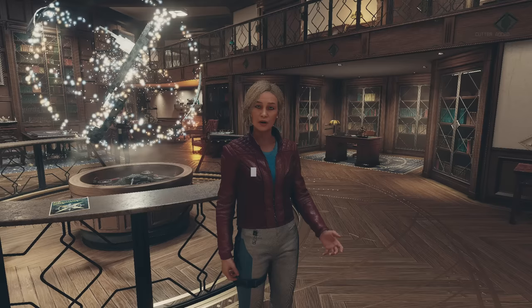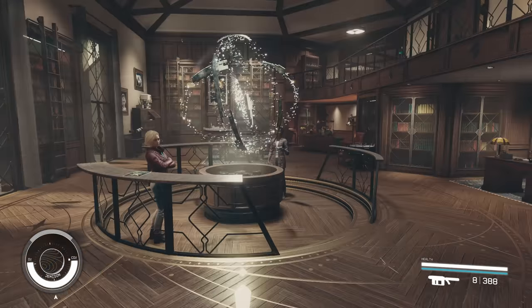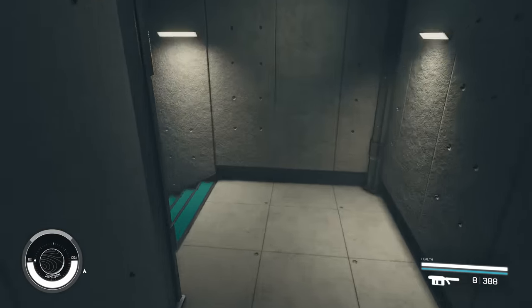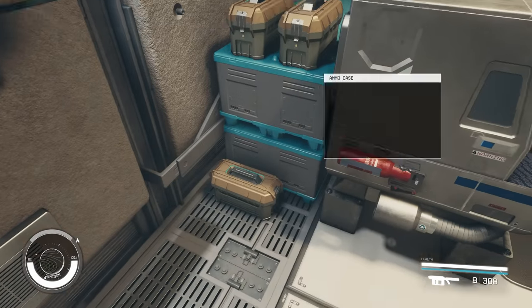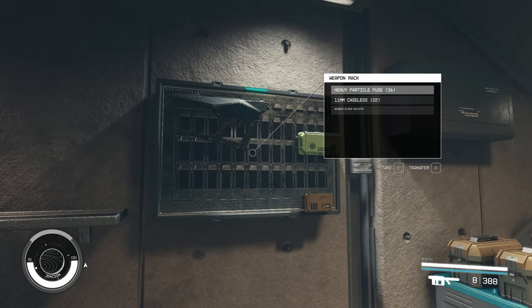Finishing the Constellation introduction mission will set you up with some level-appropriate credits that you can use to get yourself started. The workshop downstairs in the Lodge also has two weapon displays, a few ammo boxes, and a medical crate to loot. There is of course the Constellation mission board if you feel like grabbing up all the survey missions too. After you're done here, we can move on to something a bit more lucrative.